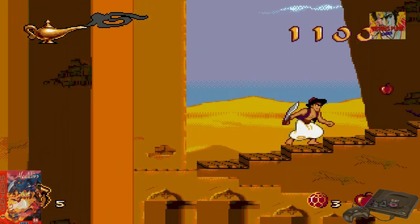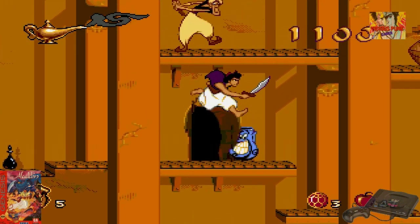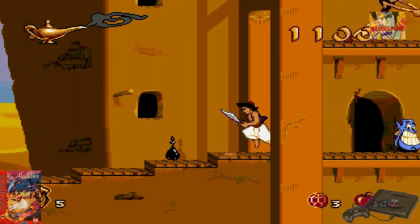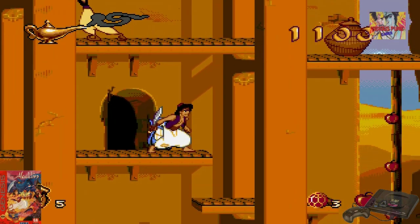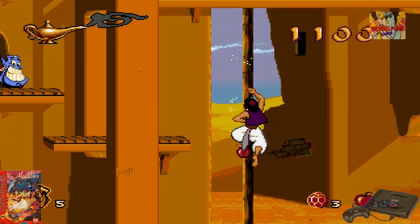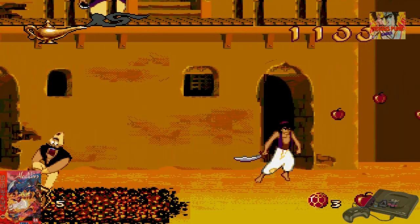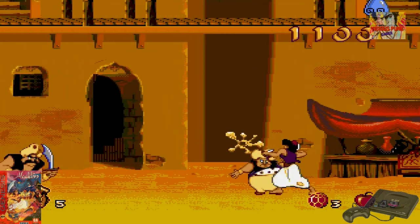Aportada por Disney para que hagan estos juegos. Sega, desde sus inicios, siempre tuvo juegos de Disney muy buenos, con colaboración de la misma Disney para hacerlo, para programarlo. Juegos muy buenos como el Rey León, por ejemplo.